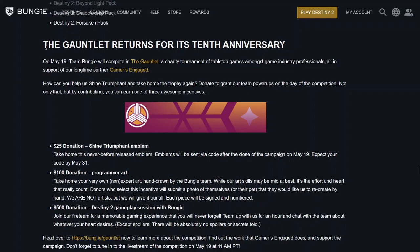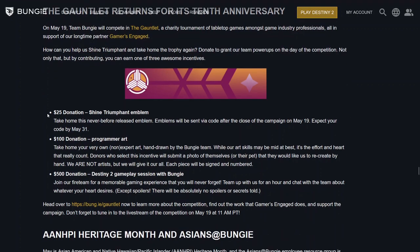Bungie says on May 19th, Team Bungie will compete in the Gauntlet, a charity tournament of tabletop games amongst game industry professionals, all in support of their long-time partner Gamers Engaged. How can you help them shine triumphant and take home the trophy again? Donate to grant the team power-ups on the day of the competition. By contributing you can earn one of three awesome incentives — read the article for info on how much donation earns which emblem.